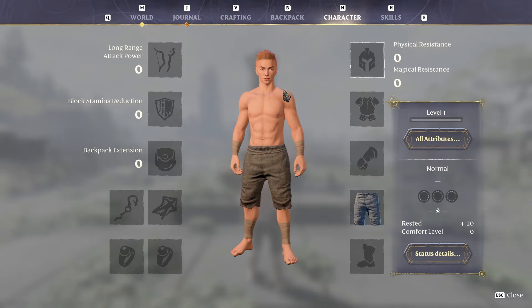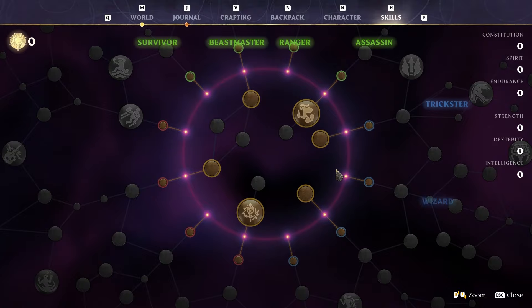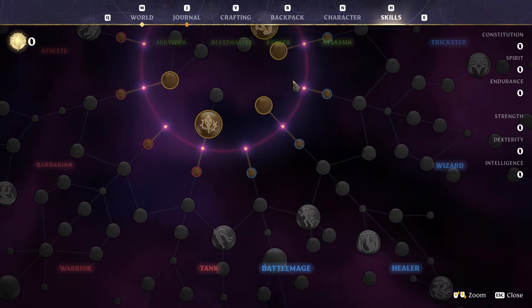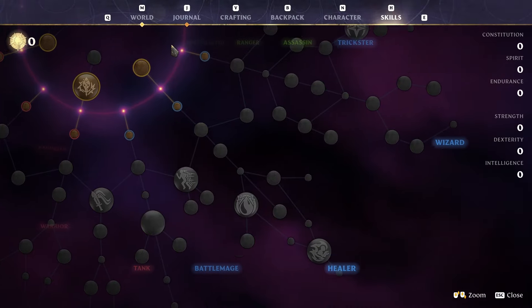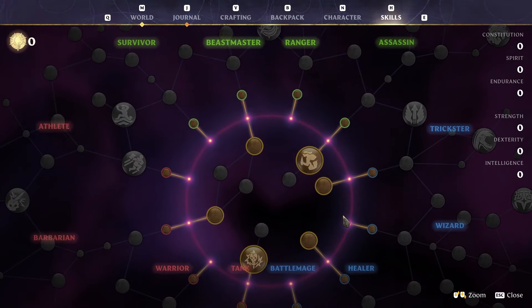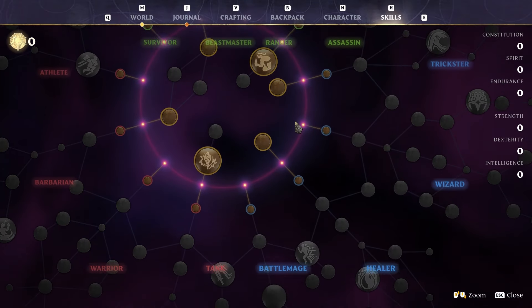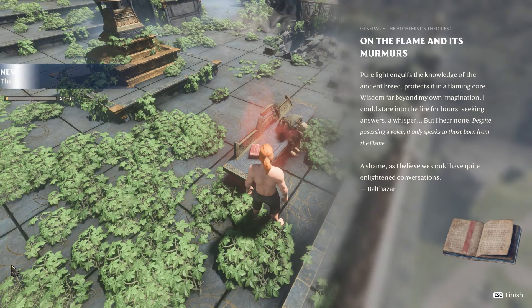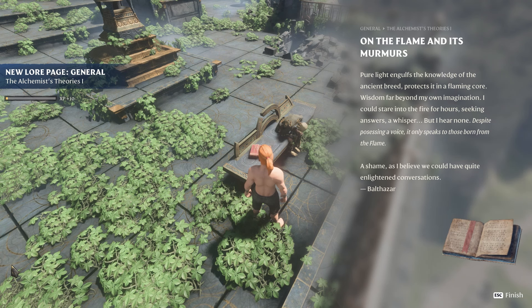Next is the Backpack — we know what it is, it's completely empty. Then Character, where you can see everything you can equip: ranch shield, backpack, glider, grappling hook, rings, and armor — all at once. And the last tab is Skills. Just looking at this I'm really excited to see what the game has to offer.